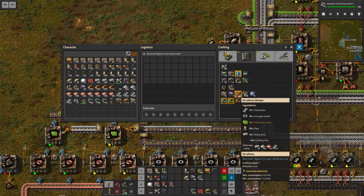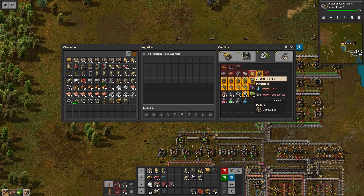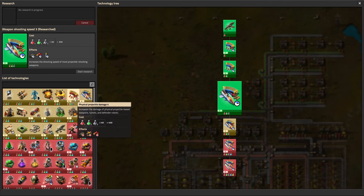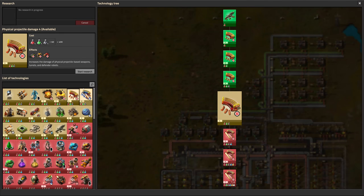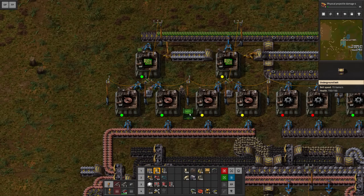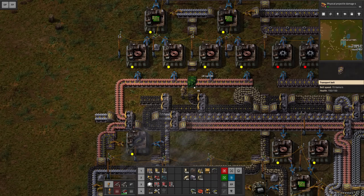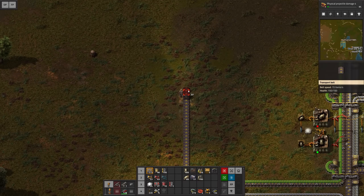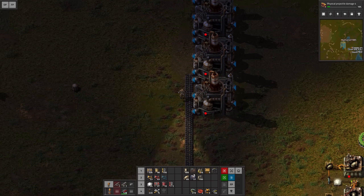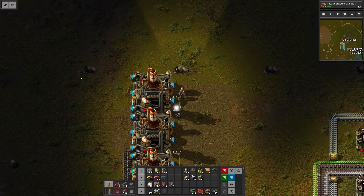We need to craft three oil refineries. The oil we're gonna process into petroleum, and with the petroleum we can craft sulfur and plastics. I want to get rid of this machine that's a little bit in the way, and then bring a coal line up here so we can split it. I'll bring this a little bit closer to our oil pipe. Now it's time to get these oil refineries going and I'd also like to get some power so we can light up the place. There we go, this is already looking much better.